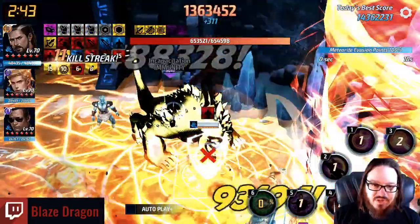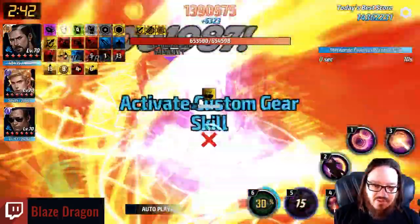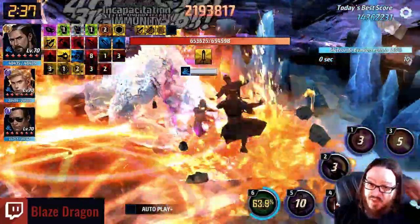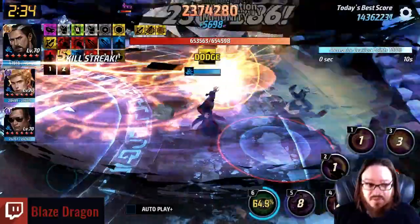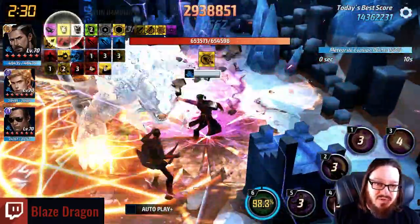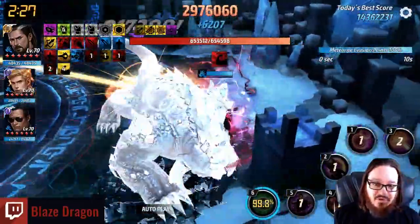Now you should have your 6 — let 6 pop, and then 5, let that pop, 4, 2, 1, 3. Go back into the auto attacks. That auto attacking is really what spikes this particular uniform's damage in my opinion, and without it you're not going to score as much as you could.